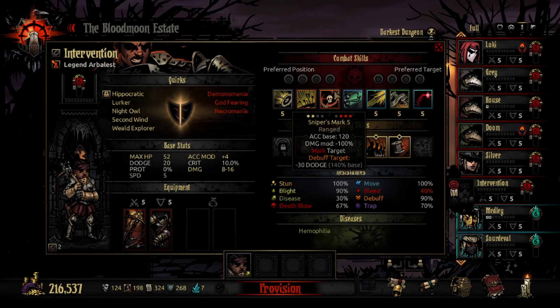Sniper's Mark is a skill I have a lot of issues with. Its targeting is actually pretty bad — other marks in the game like Houndmaster, Bounty Hunter, and Occultist can use their dedicated mark from anywhere in the party to hit anyone on the enemy team. Arbalest can only use her Sniper Mark from two spots to hit certain spots. Not only that, it's got a dodge debuff penalty, which Arbalest doesn't need since she already has high base accuracy. And since she can't hit the frontline person with it, it's not good for Bounty Hunter or anyone else either. In most cases it's usually better to just take Occultist.